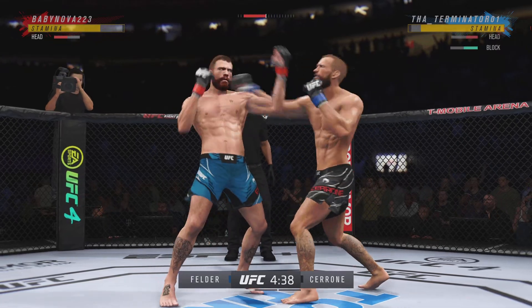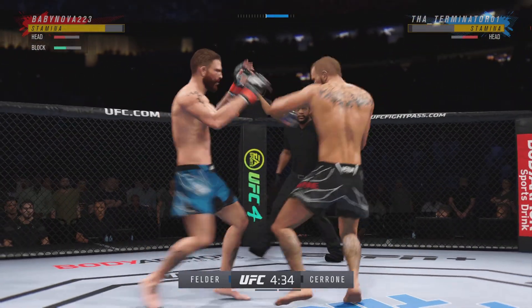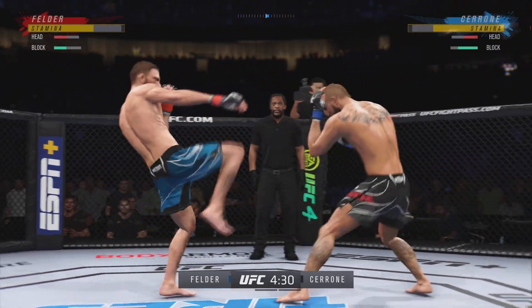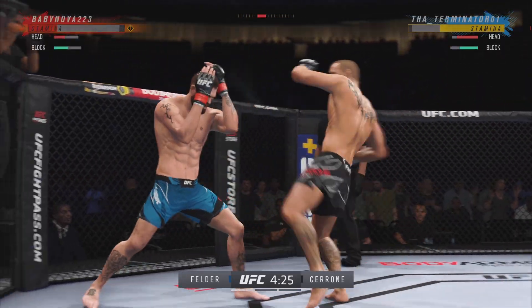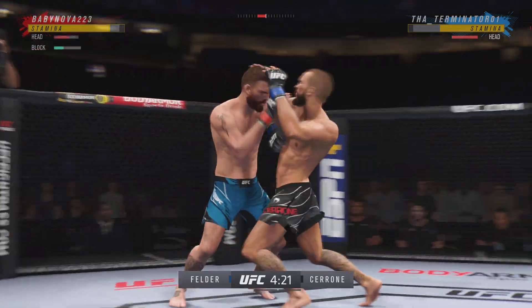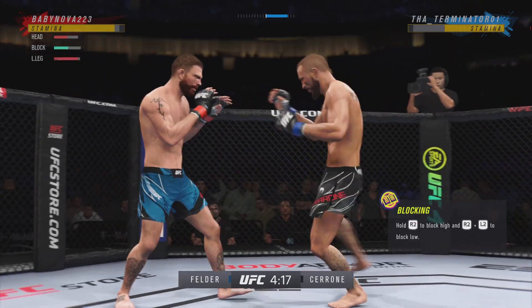A nice shot there defensively to raise the guard and prevent any damage. Those hands never leave where they're supposed to be, and if you do that, most times you'll block the shot that's incoming. That right punch has been the money weapon for him tonight. If his opponent does not change something, he will continue to throw that strike until he makes him stop throwing.